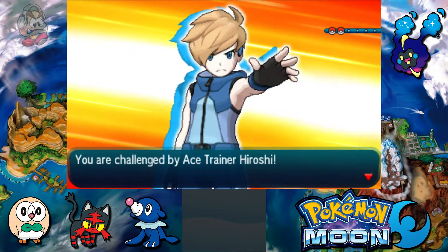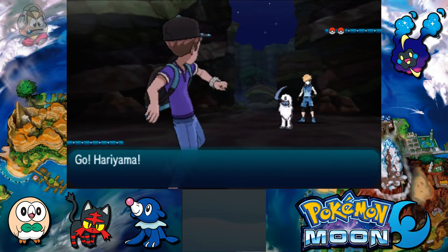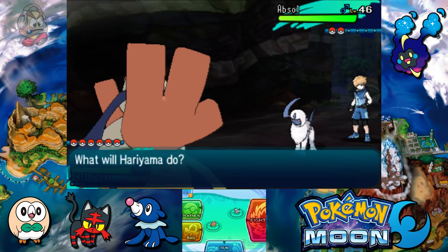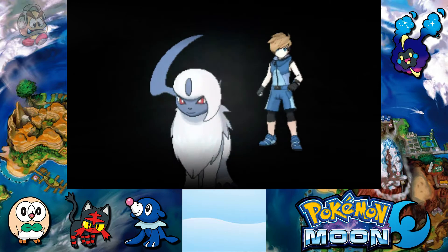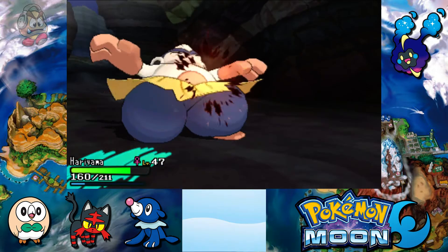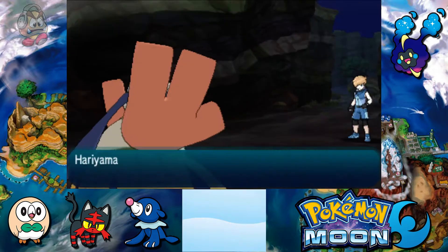First up is Ace Trainer Hiroshi with two Pokemon. The first one is Absol — a pure Dark-type Pokemon from Generation 3, which is very good for Hariyama since Hariyama is also Generation 3. Let's go with Brick Break. Absol uses Detect, making it immune to attacks for that turn, but it doesn't bother us — we just use Brick Break again. It uses Sucker Punch, a priority Dark move, but here comes Brick Break — a one-hit KO on the Absol!